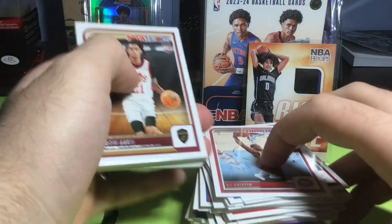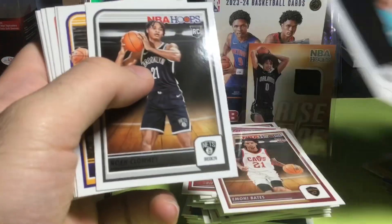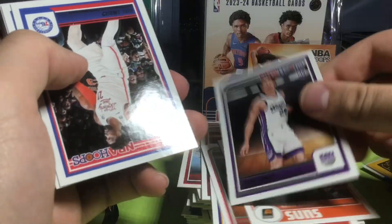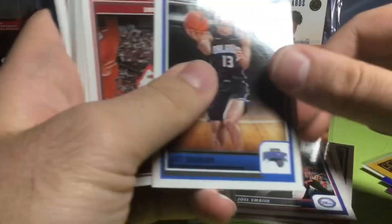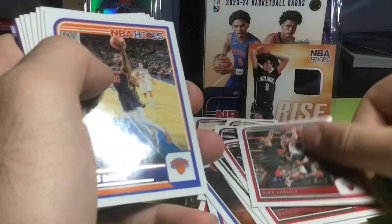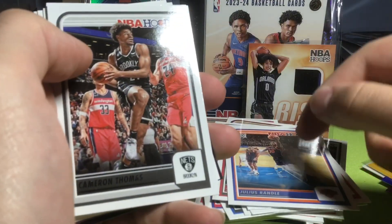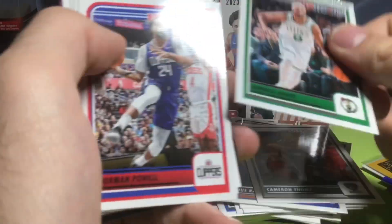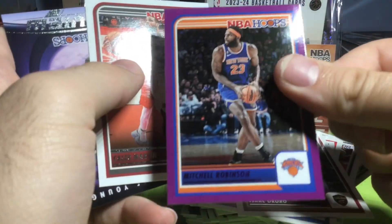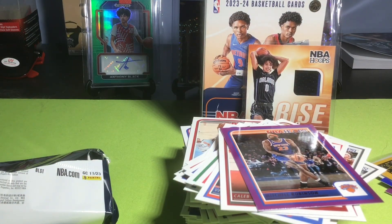Last pack — we got Imani Bates, who's been pretty good for the Cavs G League this year. Brandon Miller — pretty good rookie there. Another Noah Clowney, another Wiggins, another Bufkin, another KD, another Colby, another MBD, another Jet Howard. This is like all the cards from every pack in one. D-Wade, Andre Jackson, Matisse Thybulle, Alex Caruso — hit the game-tying three, Bulls beat the Bucks in OT recently. Julius Randle, he's been great. Cam Thomas, Derrick White — who's just been amazing. Norman Powell, Victor Oladipo, Isaac Corum, Caleb Martin, Mitchell Robinson Purple, and then a Trey Young Skyview. What a last pack — but we got the Wemby blue.